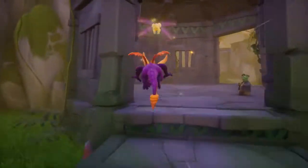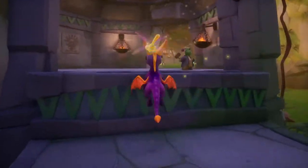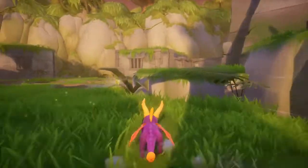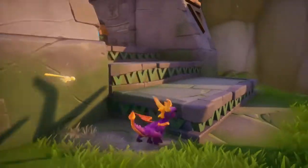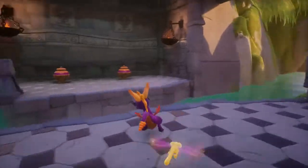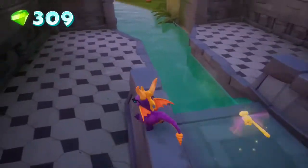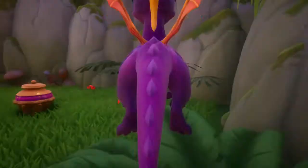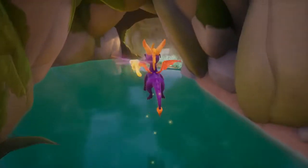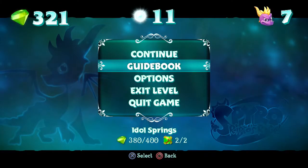If we head back there, there should hopefully be something that will indicate gems. I think we're pretty much there at this point. Here we are — I don't think we went up this way, so let's go up here. At least a couple gems. A yellow gem — that's pretty good. Doesn't seem to be any way to dive down. I'm missing 20. How am I missing 20?